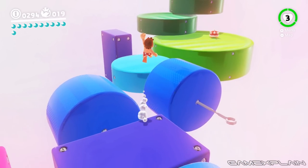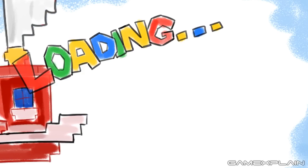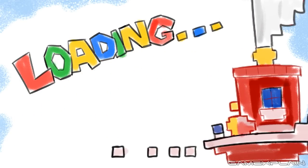Another thing that we can't show you is anything that takes place outside of a level, which means that the loading screens are off-limits. And honestly, you're not really missing that much — except for a pretty freaking cool 8-bit version of the Odyssey that sails across the screen. Yep, even though this is Mario's latest 3D adventure, he never loses track of his roots.